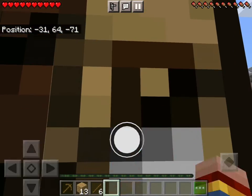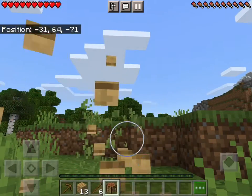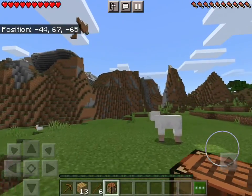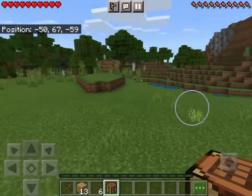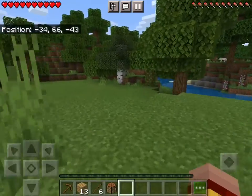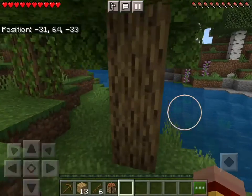I'll take this with me. I think there's a mountain over there — I'm gonna get a lot more wood so I can make a house on the mountain. That'd be cool.